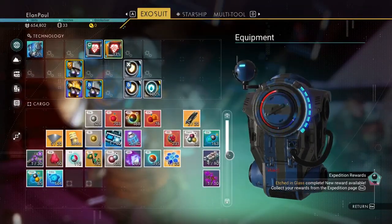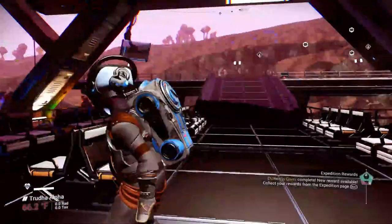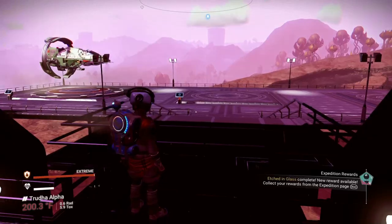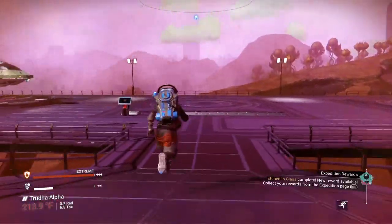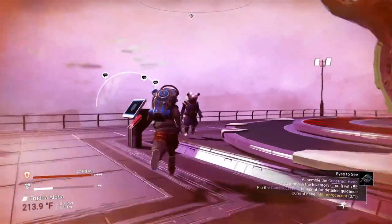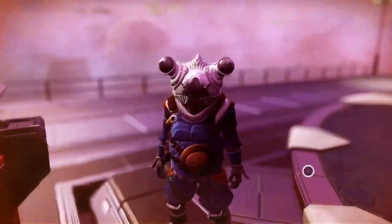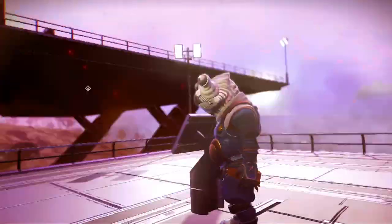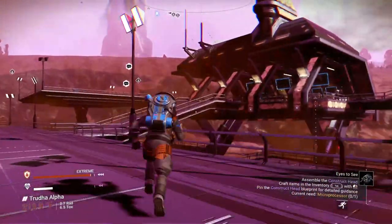Inside here it protects you. Grab some chromatic metal, the dioxide, and ionized cobalt — that's really good because you need about 175 ionized cobalt. We're almost there — only need a little bit more. We should have enough now, excellent. Let's see if anyone else has landed — we still need 20 more gamma root.